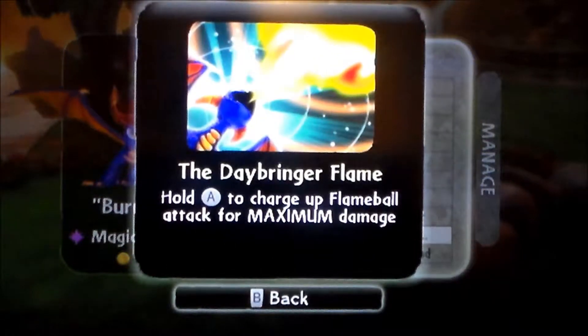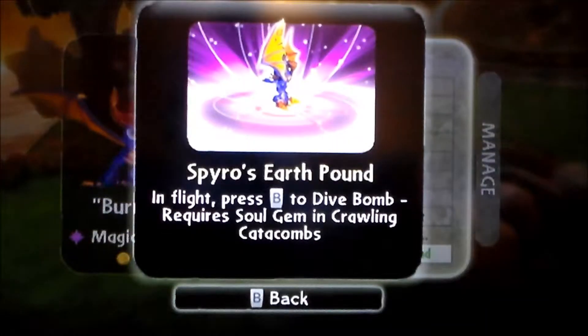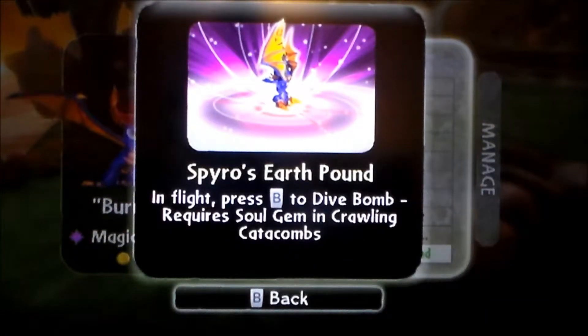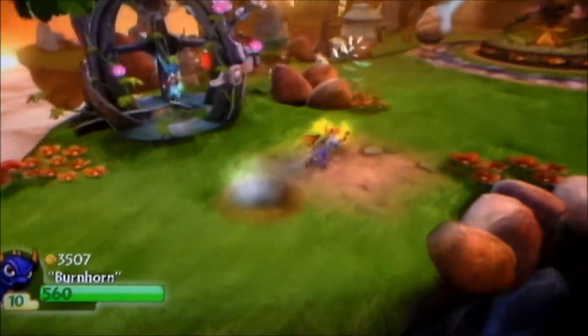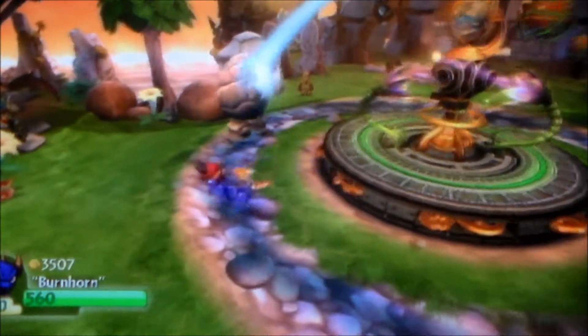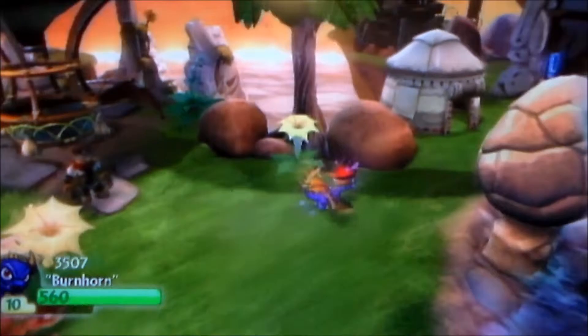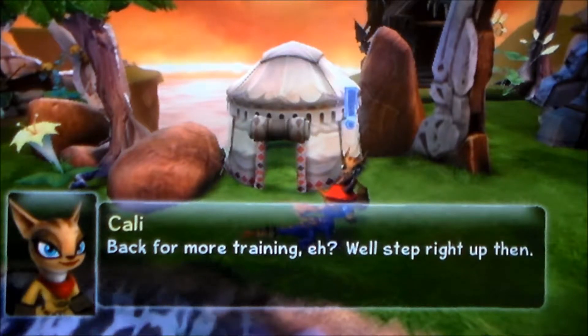Now that's awesome, and one of my favorite moves to use: the Day Bringer Flame. Hold A to charge up the flame ball attack for maximum damage. And then Burnhorn's Earth Pound, aka Spyro. In flight, press B to dive bomb — requires Soul Gym and the Crawling Catacombs. Let me show you that move real quick. Now let's speed onward and fly, and do some training to show you a little bit more background on his powers.